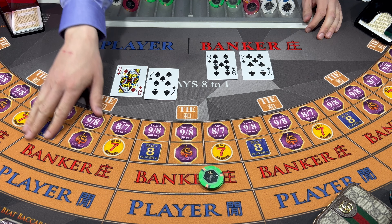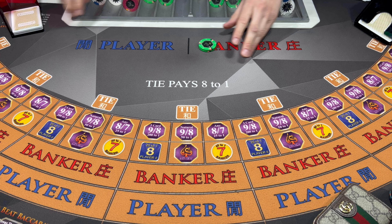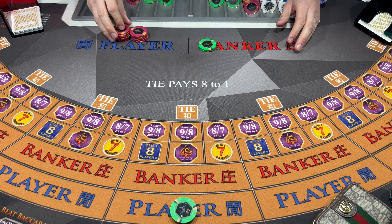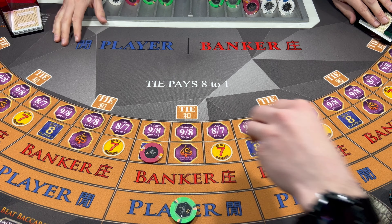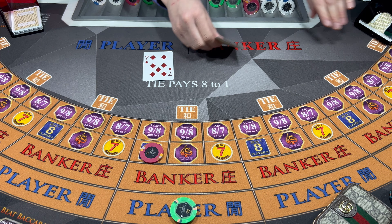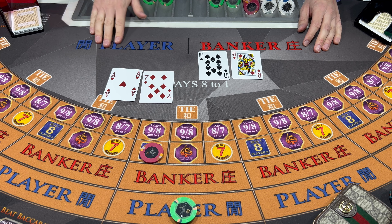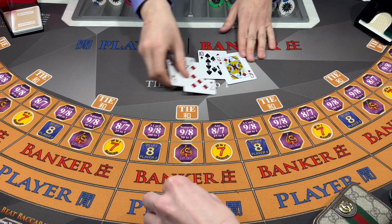Seven - Player wins. Looks like player takes it. We're gonna get some red for some side bets. I think the next hand we'll try the player with $50. And we're gonna cover this panda here - 25 to 1 if we hit that guy, 40 to 1 if we get the dragon. Eight - Player wins. All right, we'll take that. Raise it up to 75.